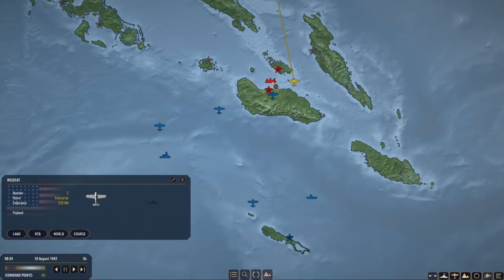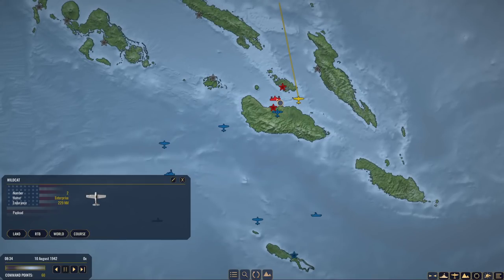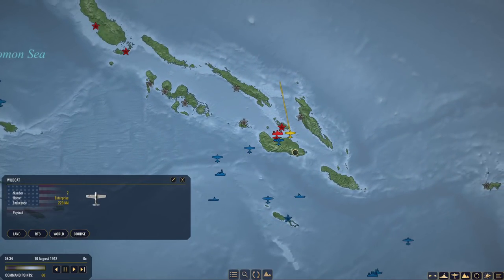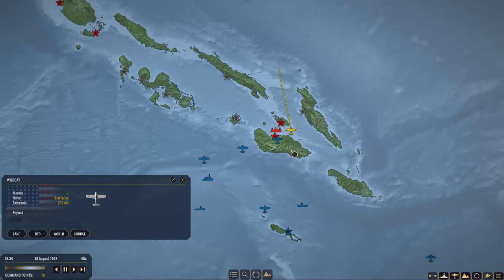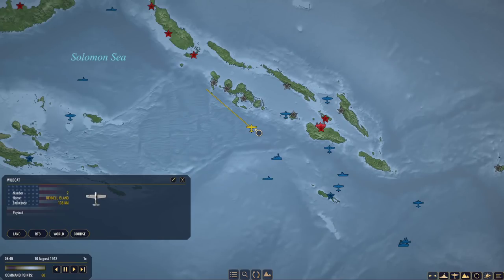With only one transport and two destroyers, it may be a good idea for us to actually do a wildcat strafing run on these transports because they're relatively undefended. But it's mostly about the AA fire - I think we would need a pretty big group of wildcats to get that done. So I'm not going to try it with just two. For now, let's continue our searching operations to find the enemy fleet. We know that somewhere is another fleet missing one of its heavy cruisers, but otherwise still intact. I'm going to patrol just like that - going up the slot.